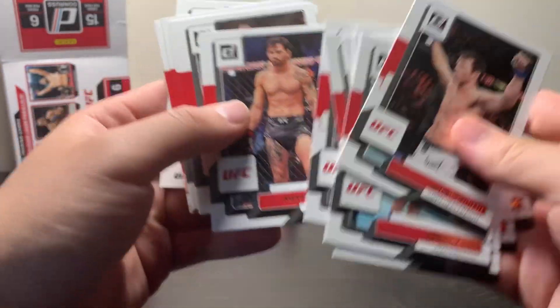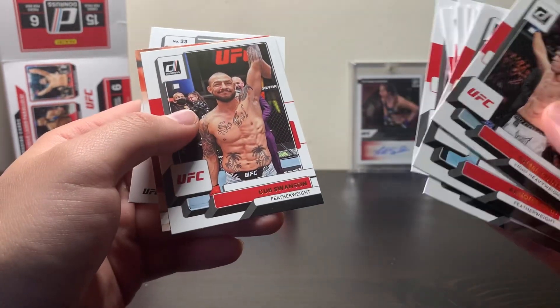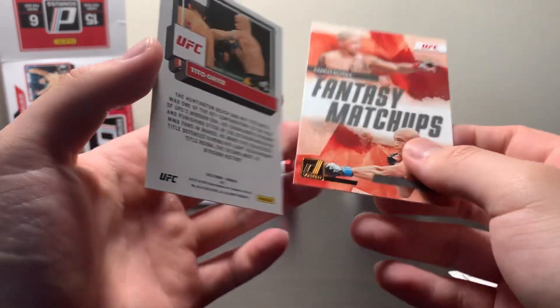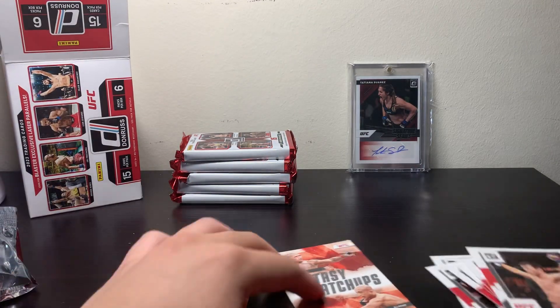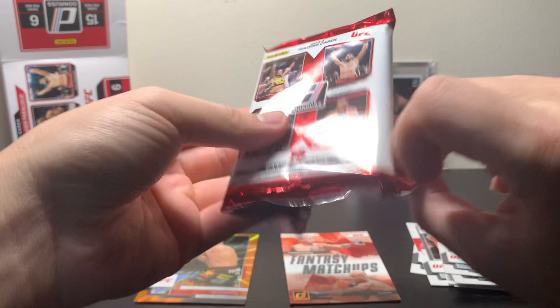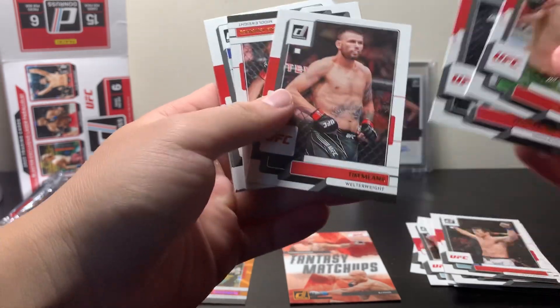We'll skip a lot of the base — you must have seen all of this already. Tatiana Suarez, speaking of her. Cub Swanson. We've got a Fantasy Matchups of Charles Oliveira and BJ Penn, and a Tito Ortiz on the back. This is going to be a laser parallel. So we're going to get about two of these and two purple parallels — all unnumbered per box on average. They're nothing too crazy. It would be nice to get one of a rookie like Bo Nickel or something like that.